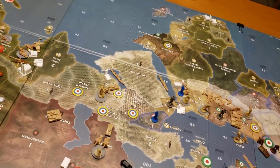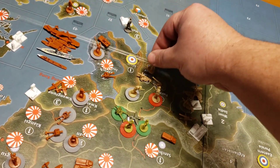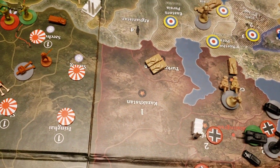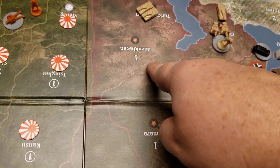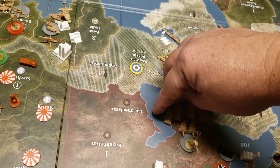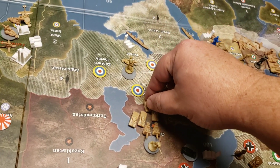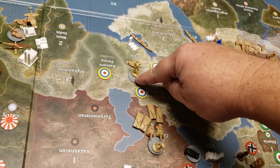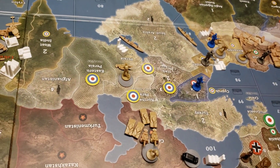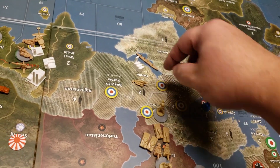Non-combat: this guy from Siam is going to fall back into Shan State to shorten the line. These two British tanks are going to drive over to the Caucasus. This tank from Persia is going to come up into the Caucasus as well. Artillery and infantry are going to come up into Northwest Persia.